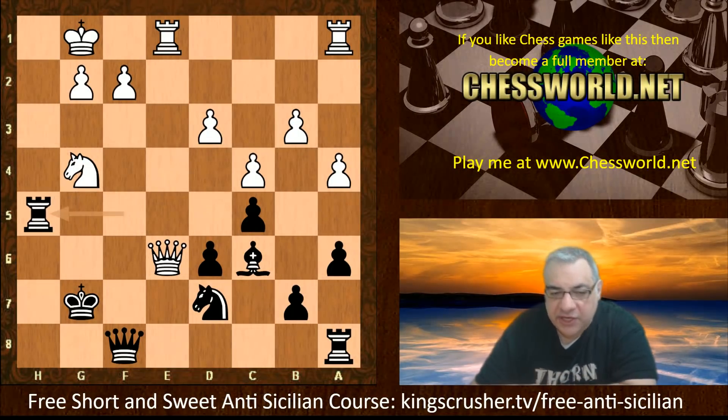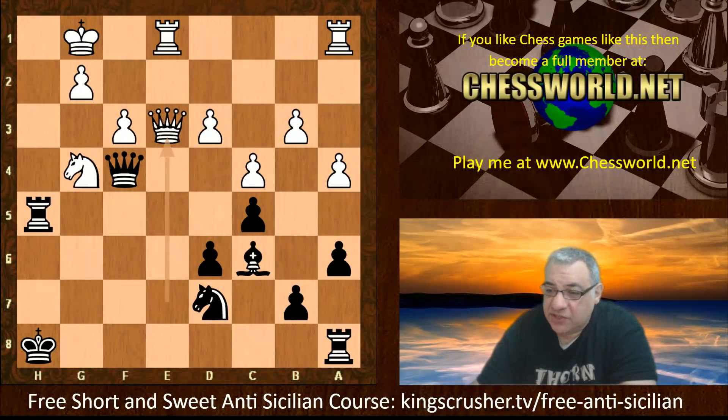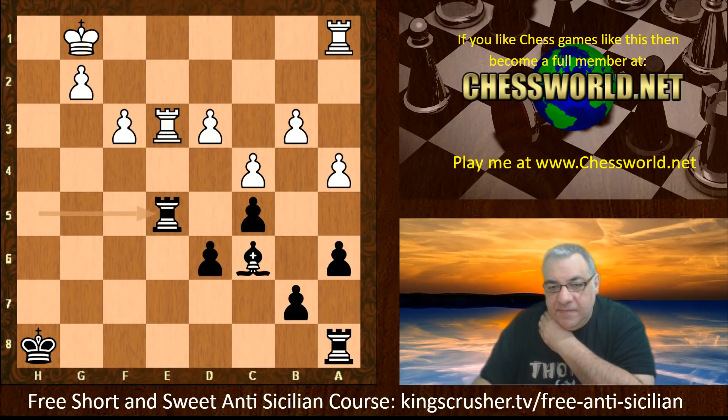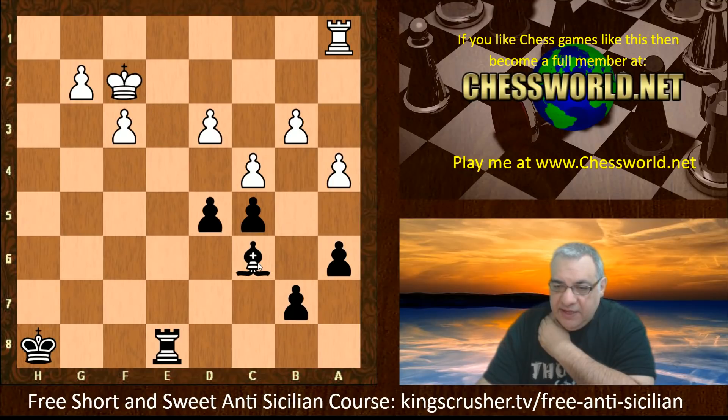Knight takes e4, Rook h5, and there's still the dreaded h-file. F3, Queen f4 check, King h8, Queen e3 — just offering an exchange of queens. That's taken. This endgame, as you might expect, is pretty good with the piece against two pawns — it's pretty much over. Let's have a look at how it continues.